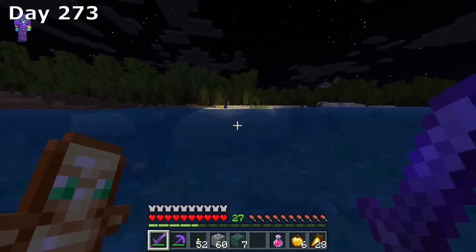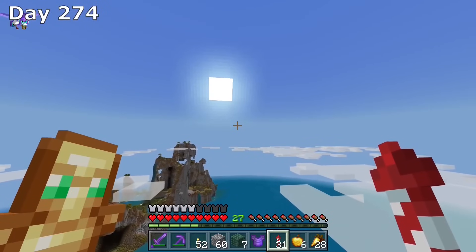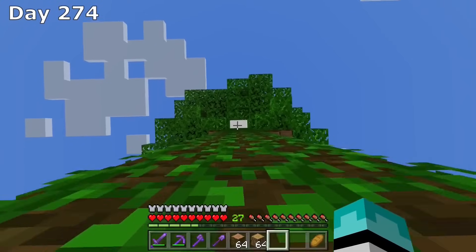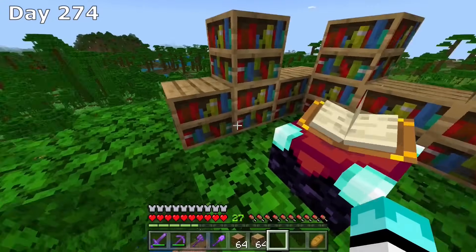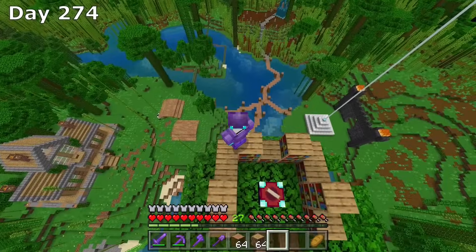I come up on the night of day 273 with 35 sponges. On day 274 it's time to head back home. I organize our loot, harvest some crops, and since I'm low on food and don't really want to eat bread anymore, I want to create a fishing hut where we can go fishing and start having fish. I see a nice spot where we can build our fishing hut.